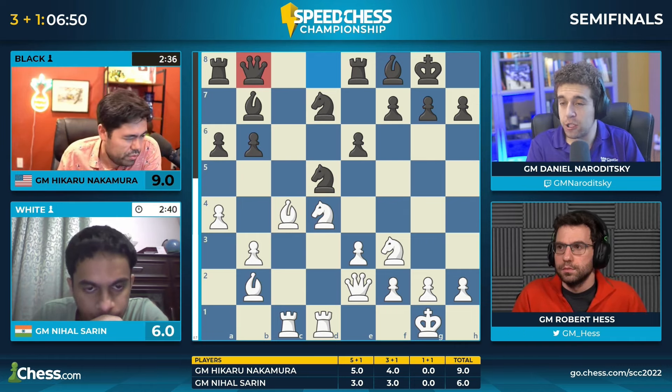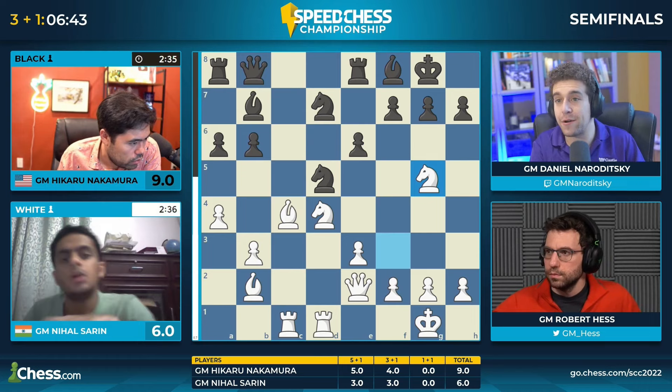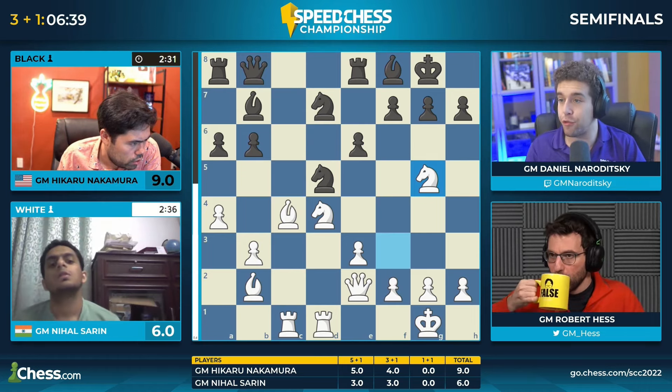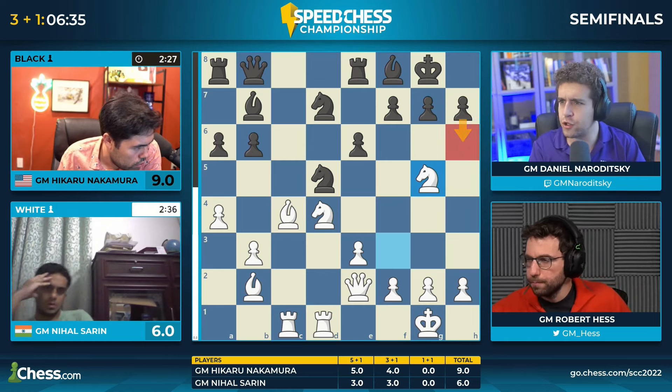This is a move you see pretty often in these types of positions. It has multiple ideas: you are aiming at h2 — obviously not really thinking about checkmate just yet — you could bring the bishop back to d6 and build a battery. It's just sort of a general solidifying move.